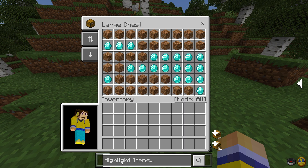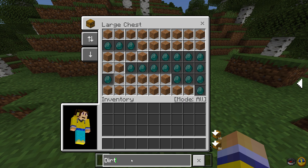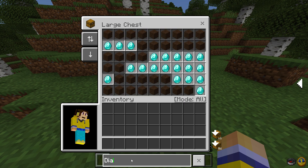Down here there's a Highlight Items feature. Say you want to find all the dirt in a chest with a billion different items — all you need to do is type 'dirt' and click the search button. It will highlight all the dirt so you can take it out. Same thing with diamonds: type 'diamonds' and it highlights them all. It's a super useful feature and I highly recommend this resource pack for this feature alone.